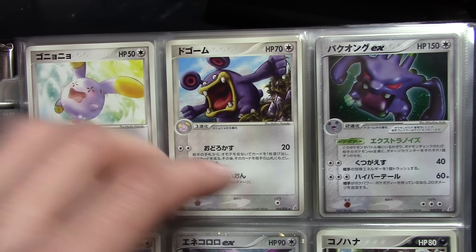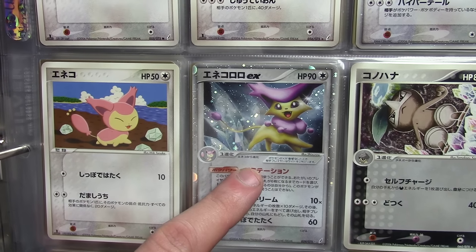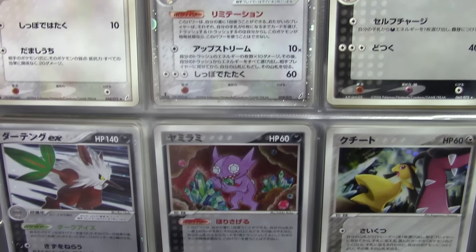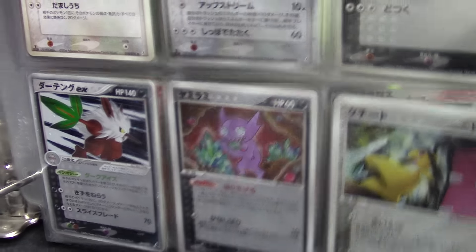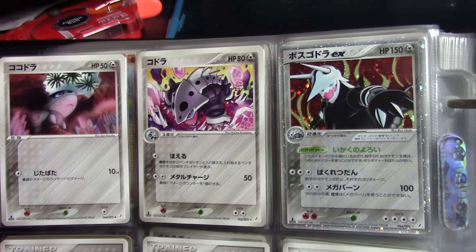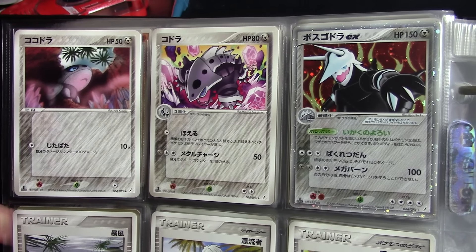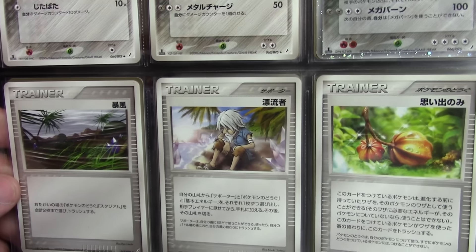As we continue to round through the set, we have the Exploud EX right here and the Delcatty EX right here, with a Shiftry EX at the bottom — that's three EX cards on the same page. Last EX right there, Aggron EX. Make sure you go into the comment section below and let me know what your favorite artwork and cards are from this set.